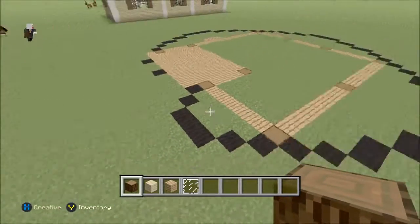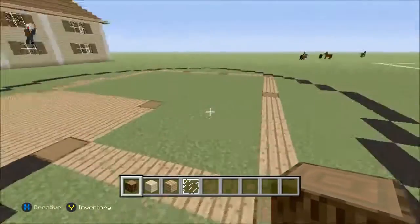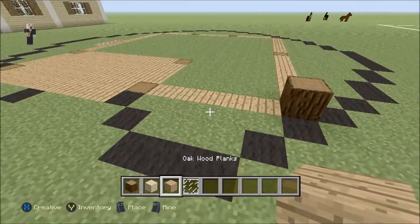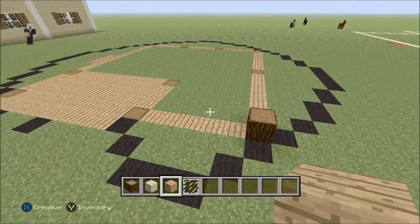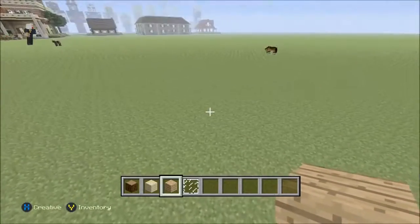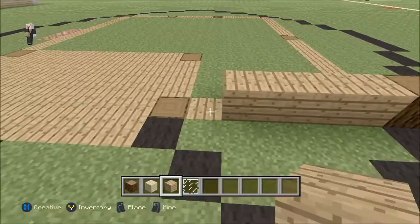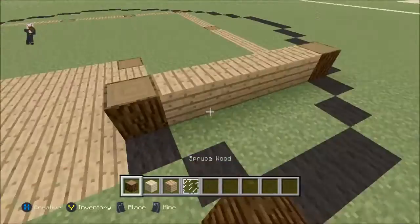We're going to place our first block where you want it. I'm going to be following the pattern I have laid out on the ground. We're going to be using spruce wood right here for the first block. Then with oak wood we're going to use it for the foundation — I chose oak wood because if you don't want to add curtains around it, it would still be a nice house. We're going to add one, two, three, four, and five blocks right in the middle, with a spruce wood on each side.